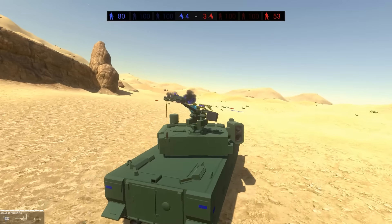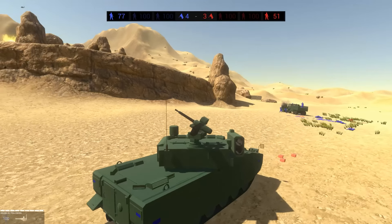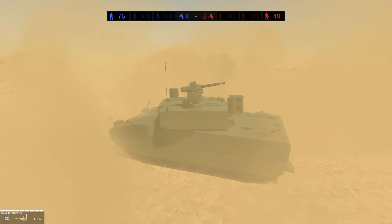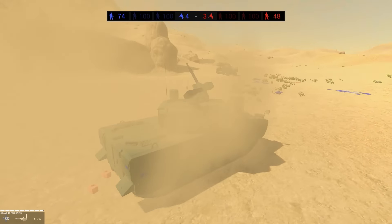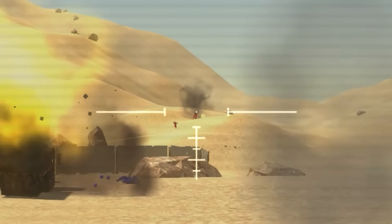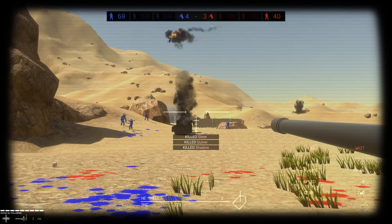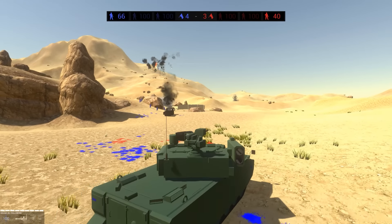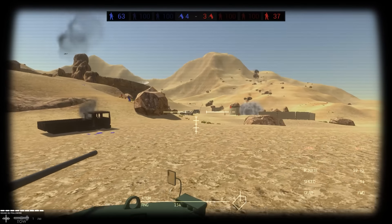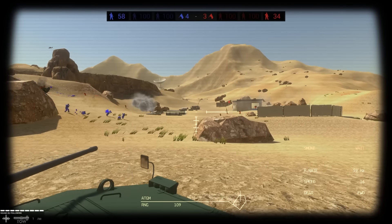We cleared out the enemy vehicle. The smoke grenades are a lot better — it's like we're kicking up dust instead of just smoke. That truck is destroyed, friendly forces are moving in. We've got one TOW missile left in the magazine. Do we see any tanks?